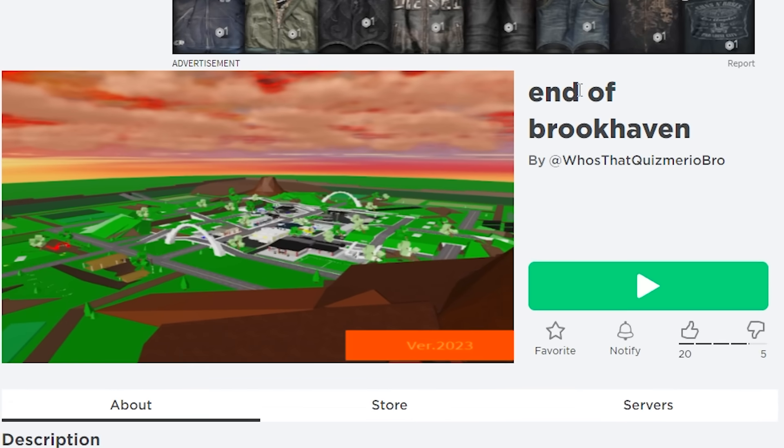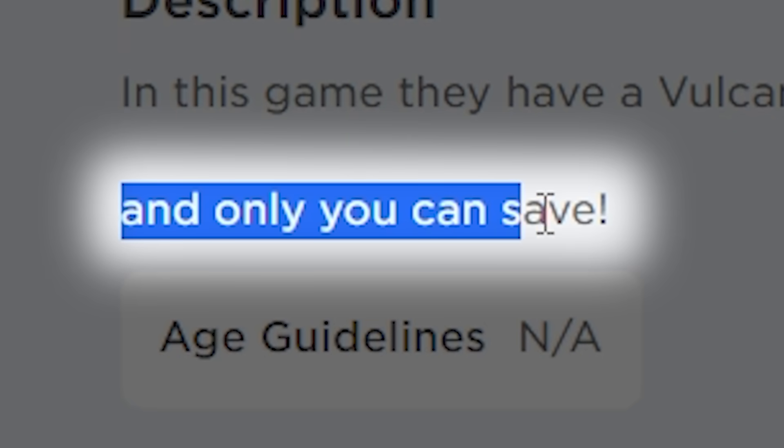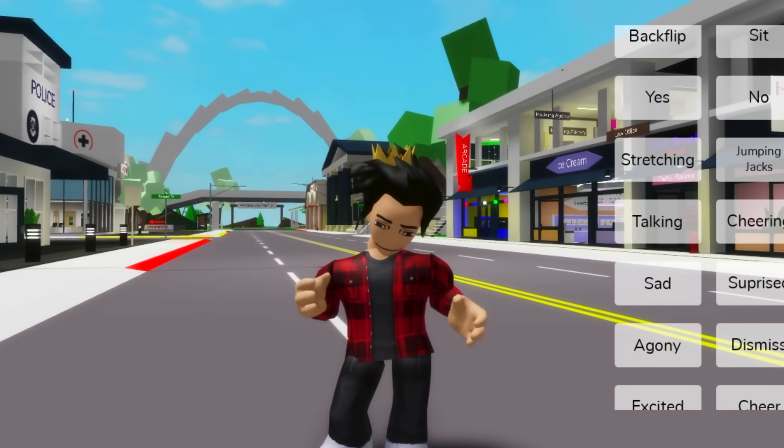The first one we're gonna play is called End of Brookhaven. In this game, there's a volcano so big that it could destroy the city of Brookhaven, and only you can save it. For me to do something like that, I need to be a superhero, not a regular guy. Guess it's time for me to show my secret identity.